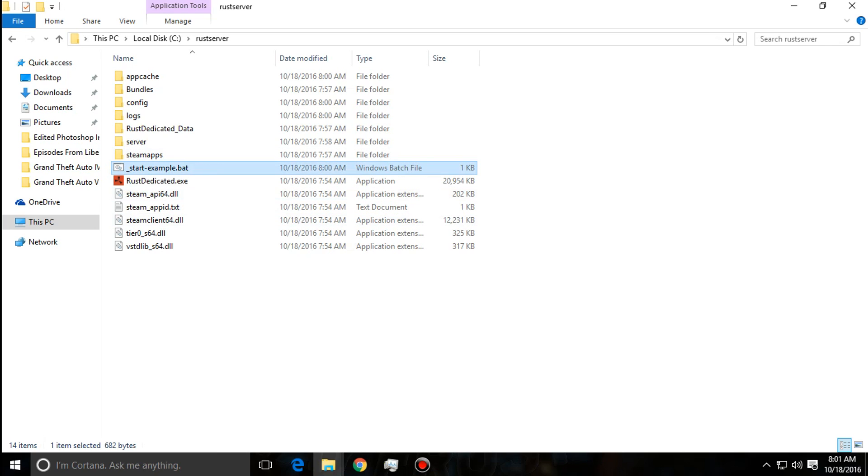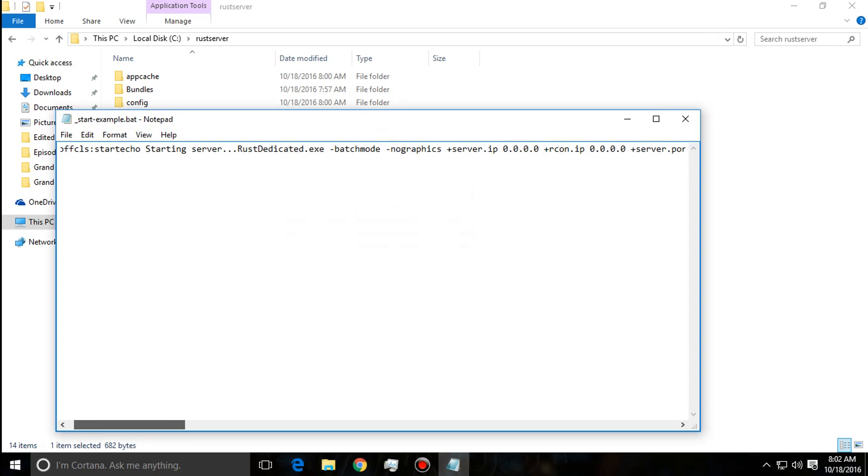Your server might be started up and running, but no one can join — your friends are saying there's no such server, yet you can join and play but they just can't see it. The first thing you need to do is make sure your server IP and your RCON IP are set to 0.0.0.0. After that, check the server port and RCON port, because these two can get mixed up. Note down both ports as we'll need them.